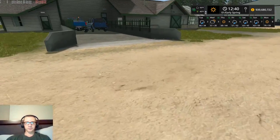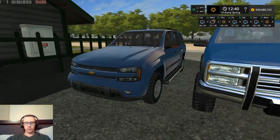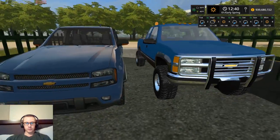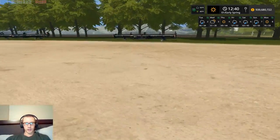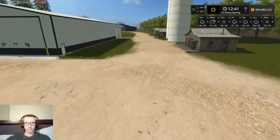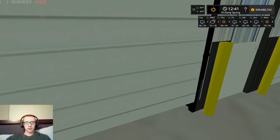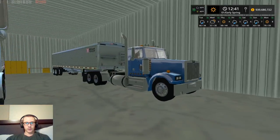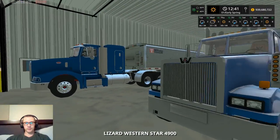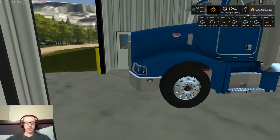Here at the house we have a Chevy Trailblazer and a Chevy pickup. Over here we have two MacDon 45-foot grain headers, or draper headers. In this shed we have a Western Star 4900 and a Peterbilt 377, both hooked to 42-foot Wilson hopper trailers.